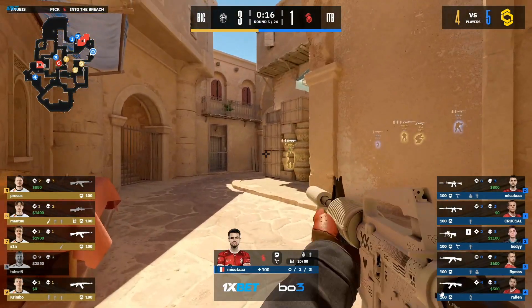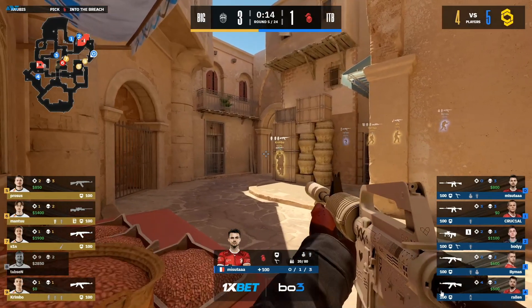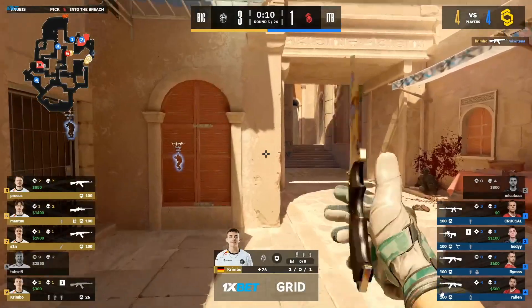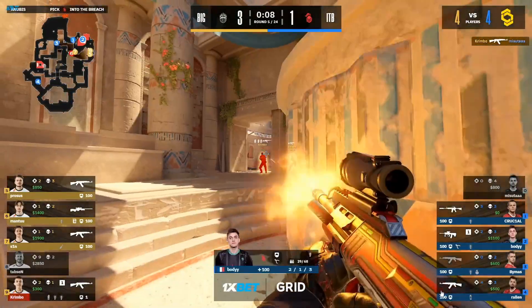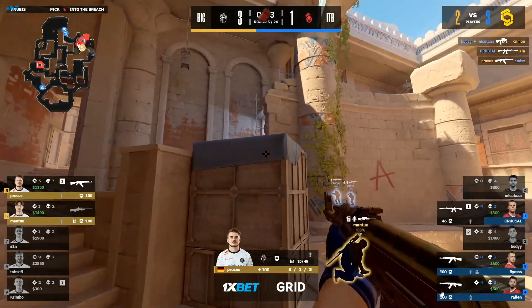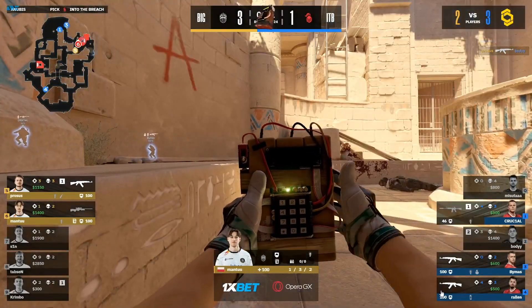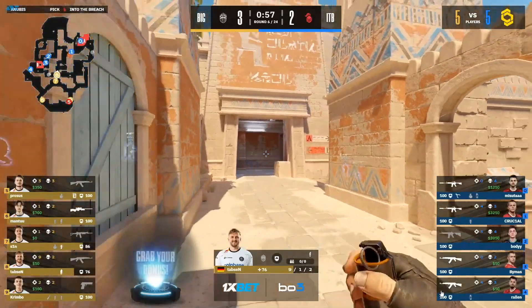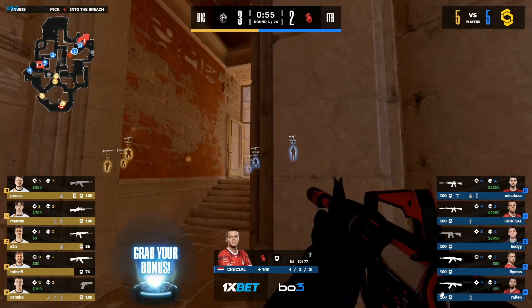15 seconds — they're going to have to make a move. Crimbo catches Masuta off, now forcing the issue. But just eight seconds to plant the bomb, the AUG stands to attention. Crucial and Bonnie can get those two — they somehow make it to the bomb site in time. Do they actually? No, they don't.